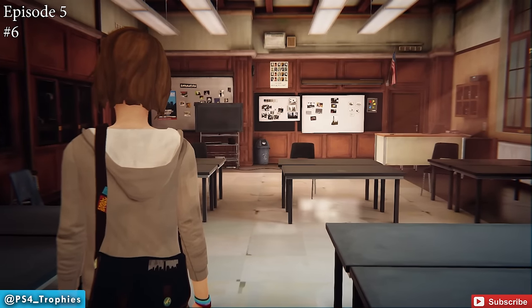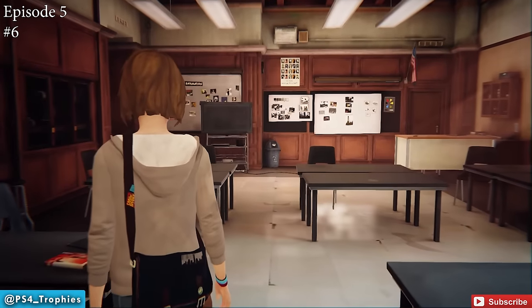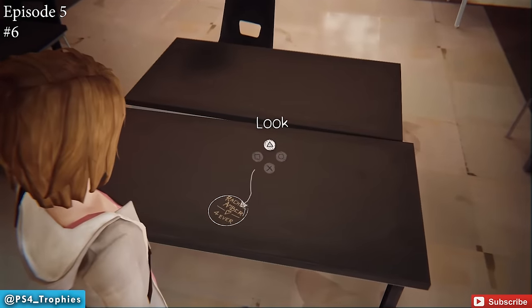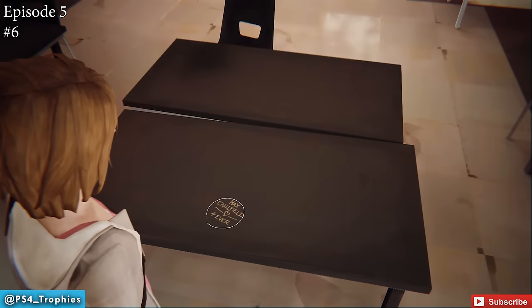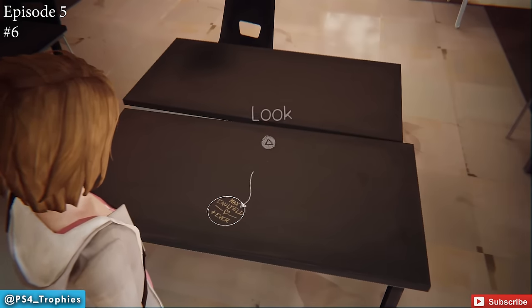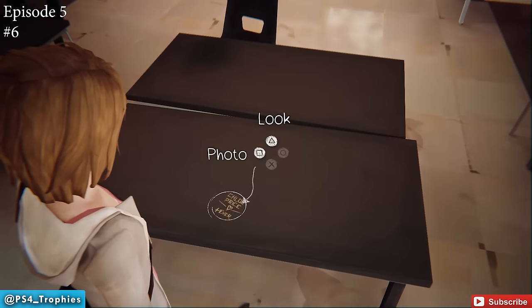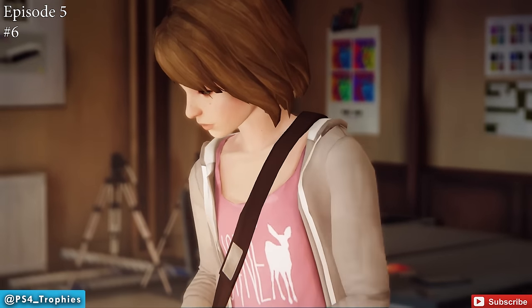Next, you'll be back in school in a kind of weird alternate reality. There are going to be etch marks here — these are actually one of the first collectibles we found. Look at it over and over; it might take two or three attempts, but eventually you'll have an option to take a photo, so do that.